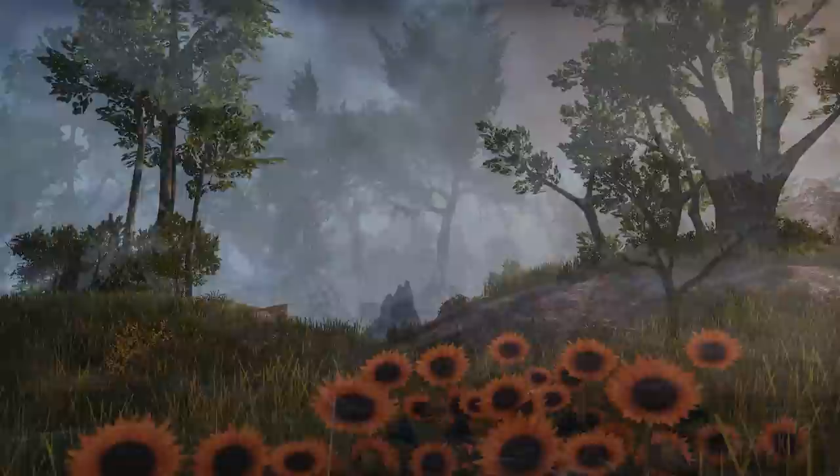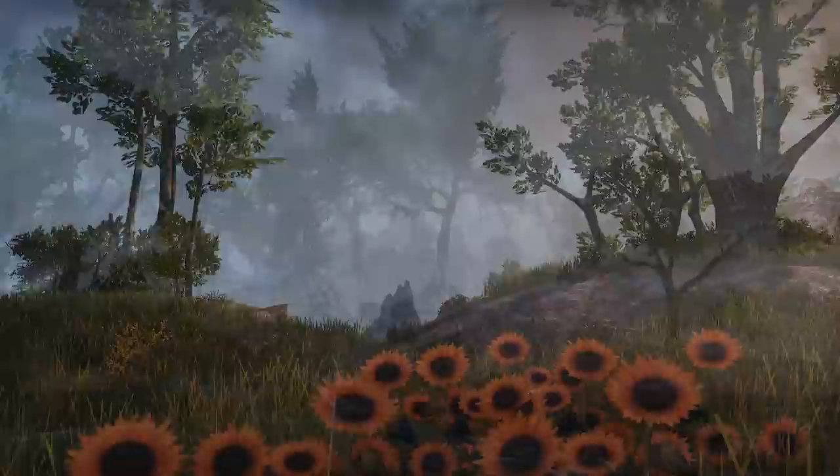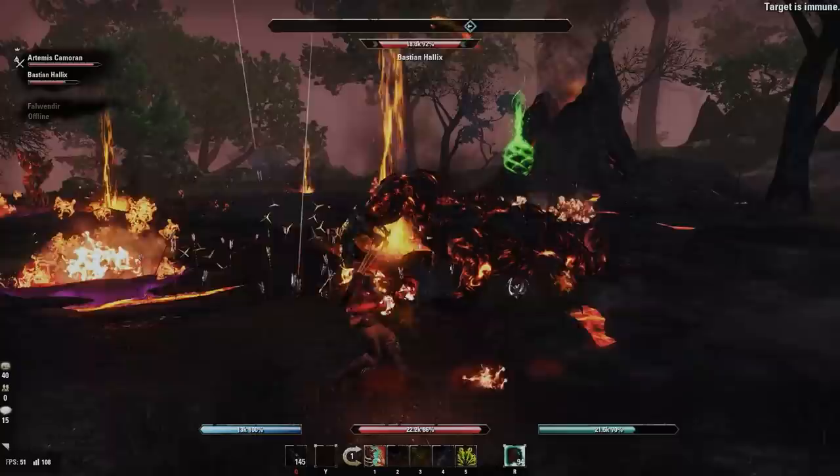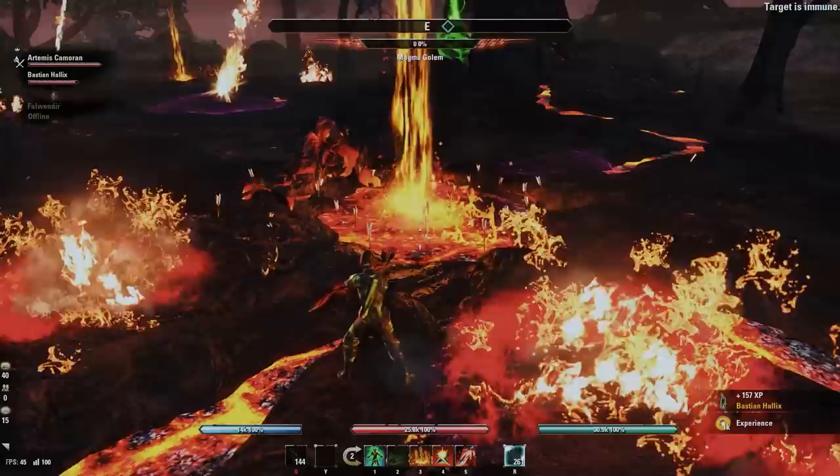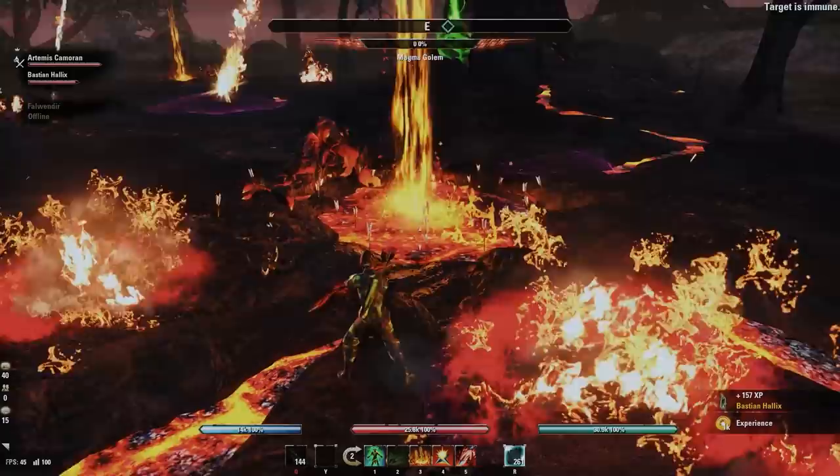There are other minor Volcanic Incursions scattered throughout the Sisters Archipelago, but I'd hardly call these world events as they barely spawn any adds and there isn't any reward chest associated with defeating them that I saw. The Volcanic Vents spew out waves of adds that you're responsible for defeating. Just like Somerset Geysers, adds have specific locations that they tend to spawn from. You don't have to take them all on at once — you can just stick to killing the adds that spawn from one little vent at a time.